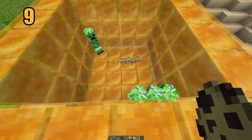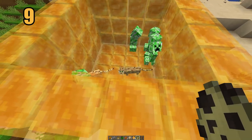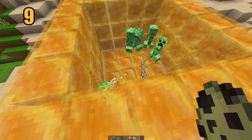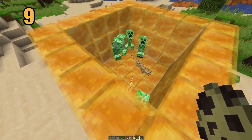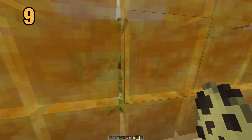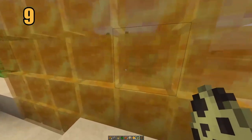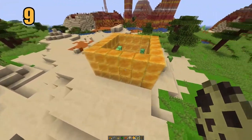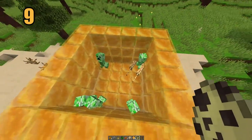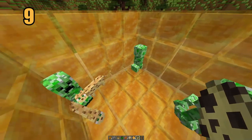Coming in at number 9 is one of the biggest differences between the honey block and the slime. While slime blocks stick to basically any surface minus terracotta, the honey block will not only stick to other surfaces and itself, but it's also going to stick to mobs, players, and animals. This fundamentally changes player movement and even the way that mobs move because of its stickiness.